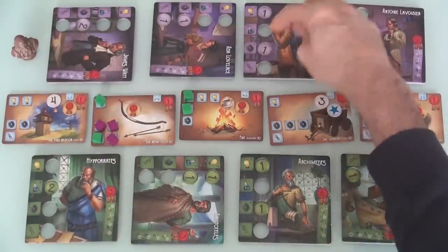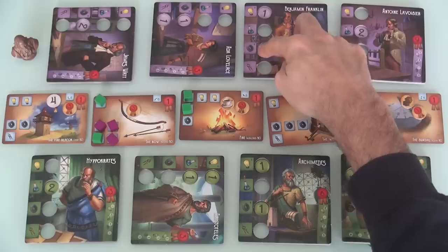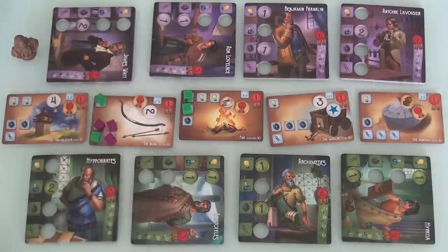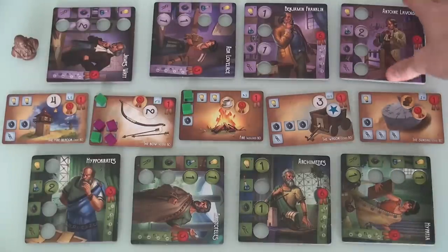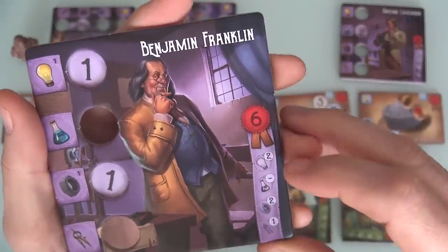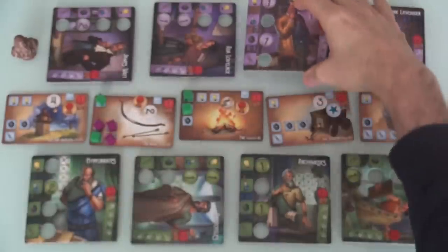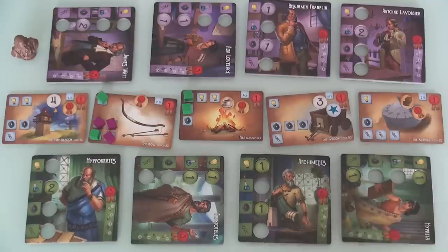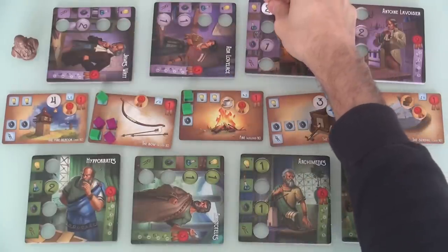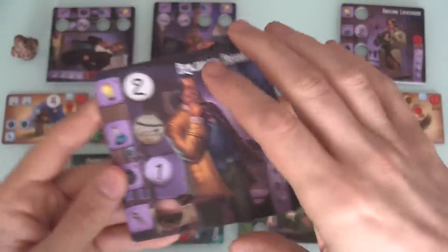This number two token she can take into her inventory and use whenever she wants. She takes one of her inventors — Benjamin Franklin has some physics and some mechanics, he's at level one — and could get upgraded to level two, and then later to level three, so that he has more mechanical knowledge. There are a couple of reasons to choose upgrades: one, to make you more powerful for the area control; two, every character has a bonus. Franklin is worth six points at the end of the game if he has at least two physics, two mechanics, and one mathematics. So Jen will take the two upgrade token and immediately make Franklin better at physics.